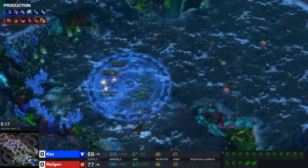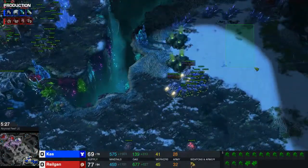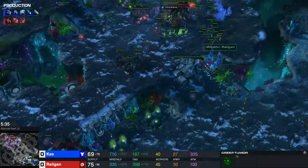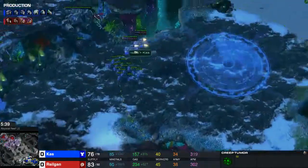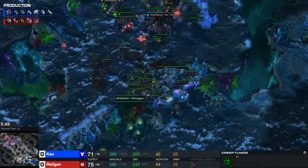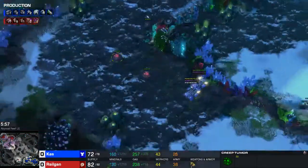He checks if I have a 3rd base here, sees no 3rd base, scans, kills some creep tumors, walks over here - no 3rd base here either. It's like, where's the 3rd base? Killed some more creep, walks up here, but my lings are here in time. I want the queens to tank - I lost one queen, that's okay. Killed a lot of his marines as well.